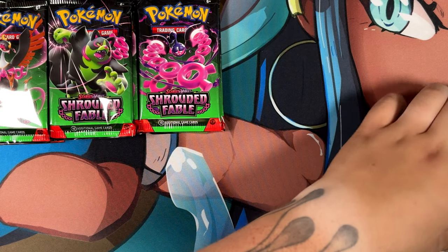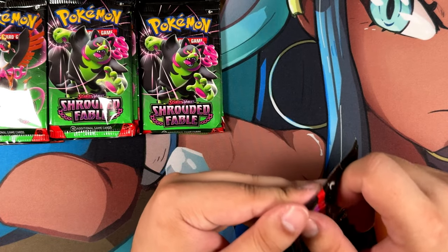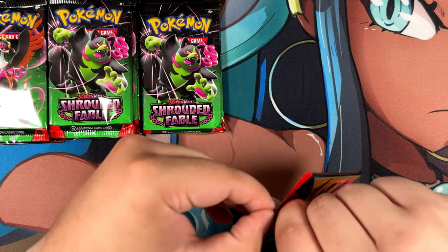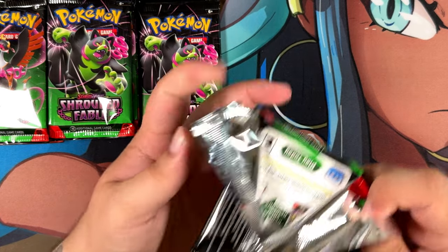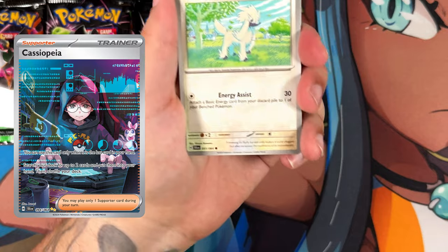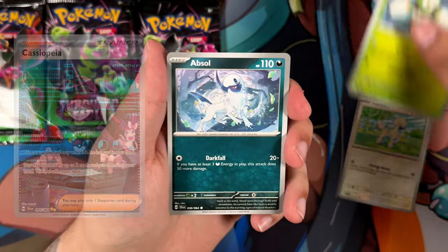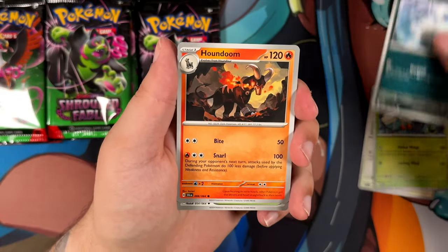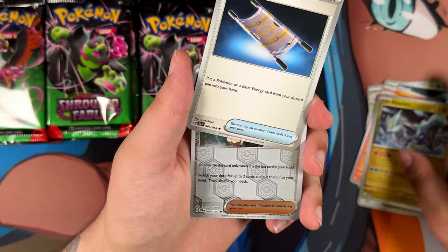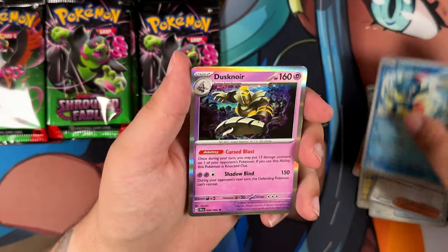In terms of special illustration rares that you can potentially pull from this set, there aren't actually many great ones. I think the card that everyone will be after is probably going to be the Cassiopeia special illustration rare, because that one does look pretty cool. In terms of illustration rares though, we are in luck — a lot of the illustration rares in this set are actually going to be really, really cool.